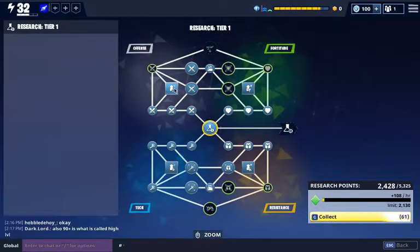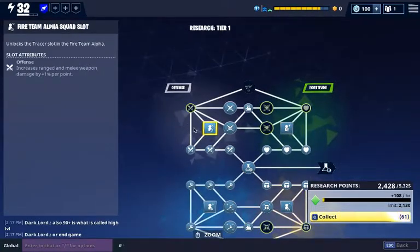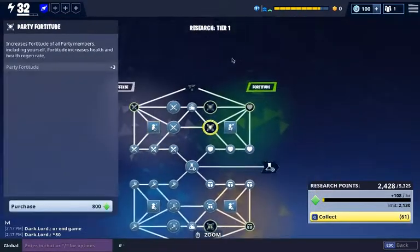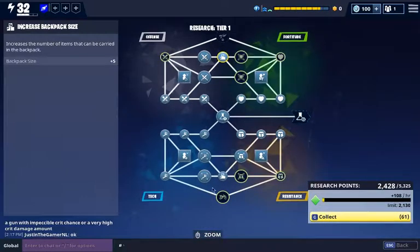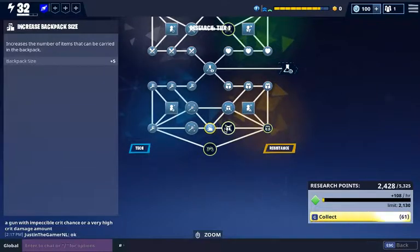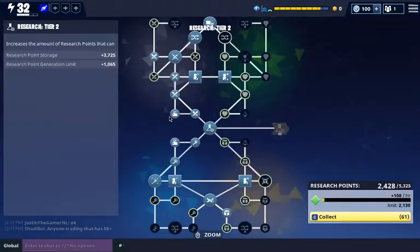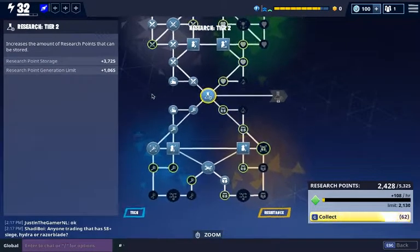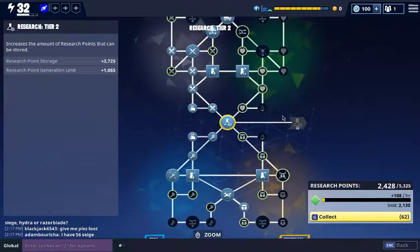As far as the research tree goes, you'll see that it breaks off into the different letters and there are different abilities. You'll also see there are some survivor squads. Here is a big one — this is backpack size, which actually allows you to have more items in your backpack: more guns, more traps, more bullets. It's really important to try to get these when you can. The further along you go, the more expensive the skill trees become, but it also allows you to get more items.